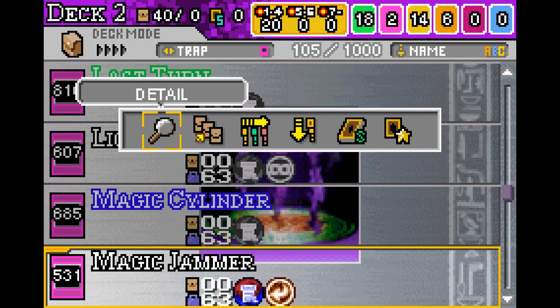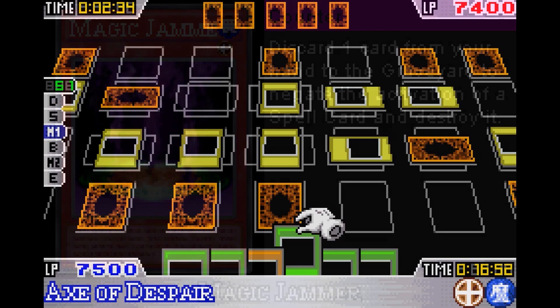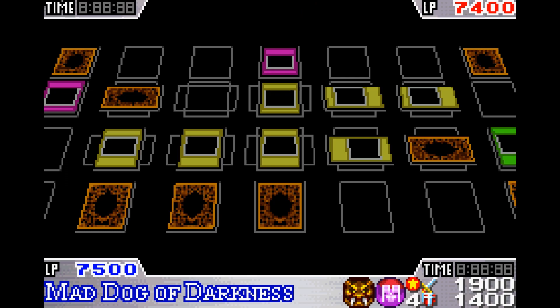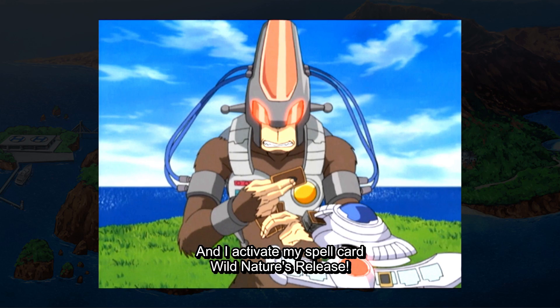Not all card changes were bad. Magic Jammer got a small buff by not only being able to negate the activation of spell cards, but also the activation of their effects. The AI was designed to always use Magic Jammer on the very next spell you play, and in certain situations they will use two Magic Jammers to deal with your Axe of Despair or Malevolent Nuzzler because it has a secondary effect that activates in the graveyard — essentially four-for-one-ing themselves.